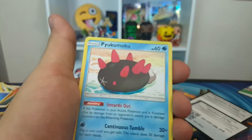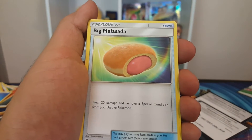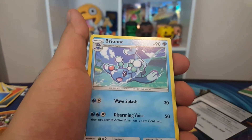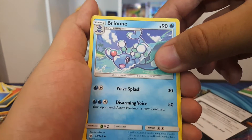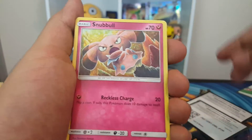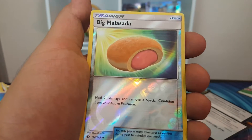So we got a Fire Energy. Comfey. Big Malasada — that's actually really good. Well, it's actually kind of an under-average card. Brionne. Drowzee — the greatest of all time. Cutiefly. Mokulele. Snubbull. Alolan Rattata. Big Malasada Reverse.